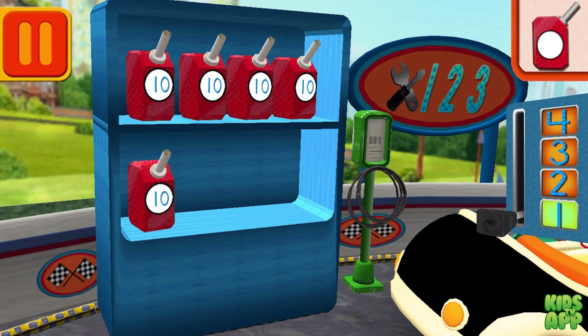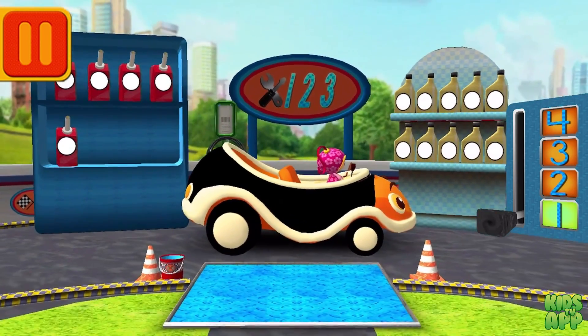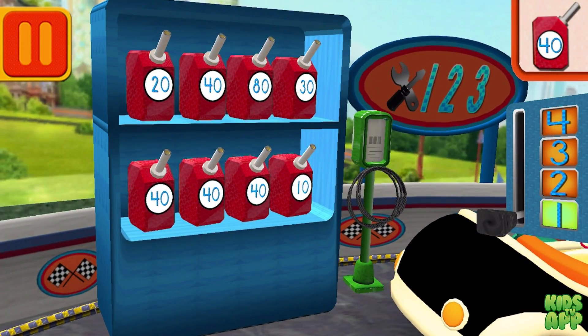Each can has 10 units of gas! Let's count them by 10s! 10! 20! 30! 40! 50! Good, next. We need gas cans with the number 40! Find the cans with the number 40 and drag them to your car!